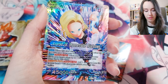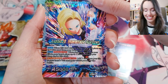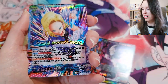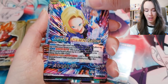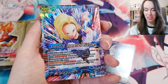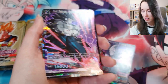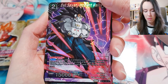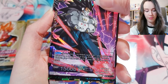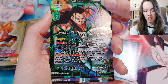Majin Buu, Budding Evil. We got the same card that we got as the free promo card. Sometimes it's a bit disappointing when you get the same thing because you obviously want something different, but I don't mind this one. We got Cumber again — Evil Saiyan, Incipient Malice. Got Android 17 as the leader card.